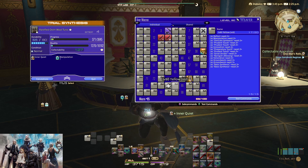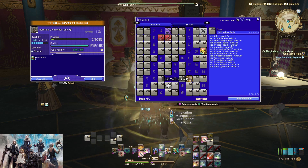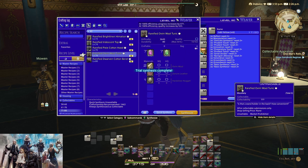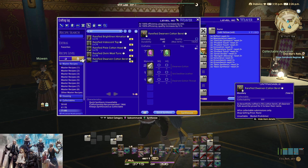Just going through it: manipulation, prudent touch, prudent touch, innovation, preparatory touch, prudent touch, great strides, Barrel God's blessing, veneration, groundwork, groundwork, groundwork — and I finished it! I finished early because it's level 78, so it has a lower difficulty than the white script items.